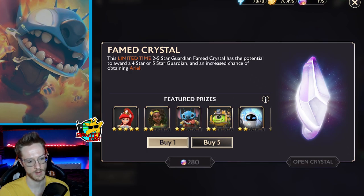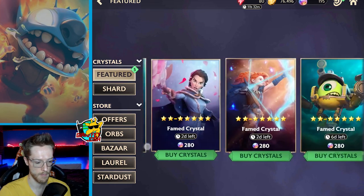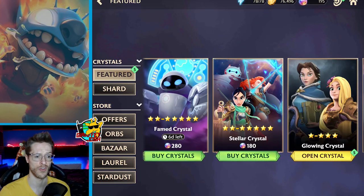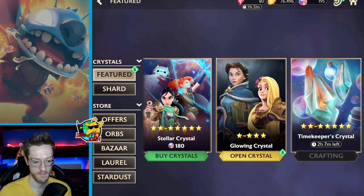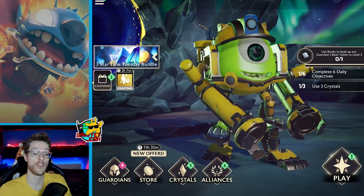It would be incredible if I actually got an Ariel from there, but I don't like doing the ones with the extra cost. I much prefer just doing the 1x1 because that way you get loads of different heroes and you kind of challenge yourself to work on different characters, which I think is very important. We do have five crystals to open, but before I do that let's get on to number two.